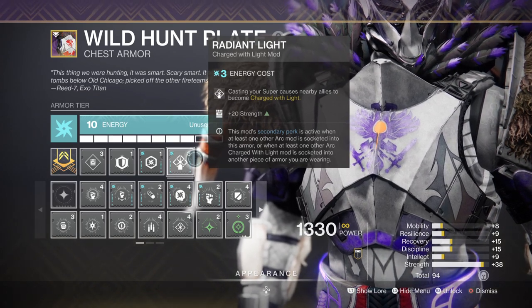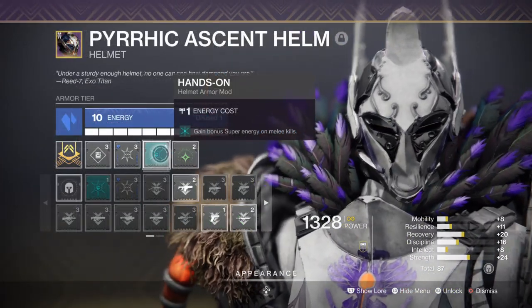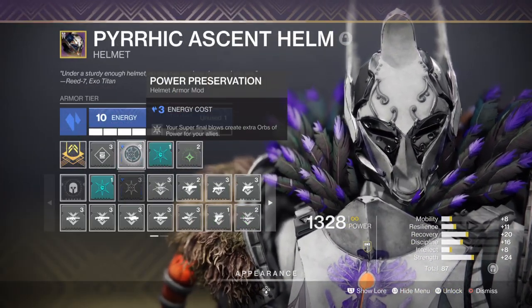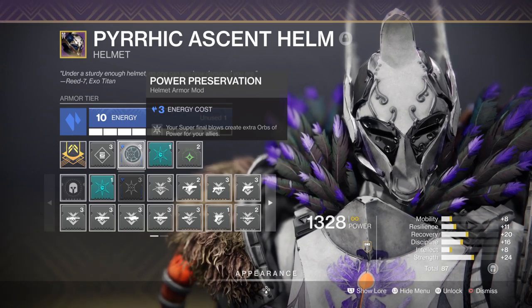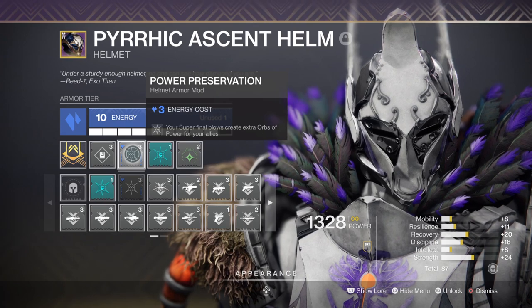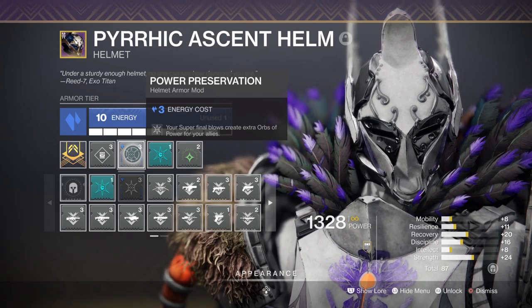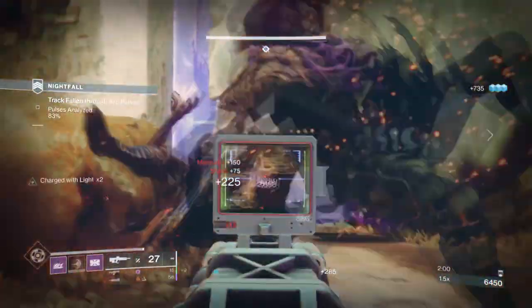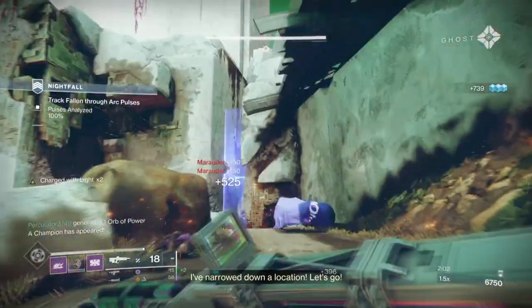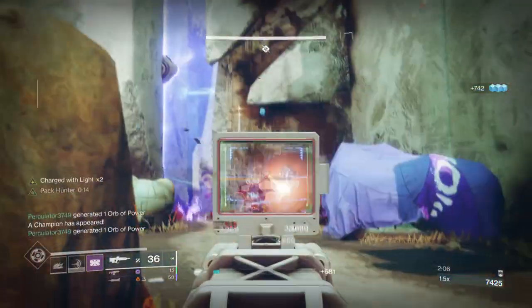Once this is actioned, you'll then want to apply the Hands On mod for the extra juice in super regen and Power Preservation, as that mod will allow you to produce more orbs of power via a super. As the build will allow me to get my super up very fast, it only makes sense to produce as many orbs of power for my allies so that they can get their supers up and so forth. This will further link into the subclass tree — Second Shield — which when everything is in use, you'll be producing orbs of power like crazy.